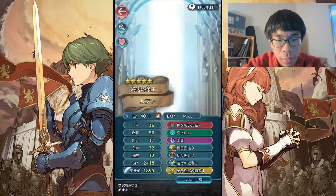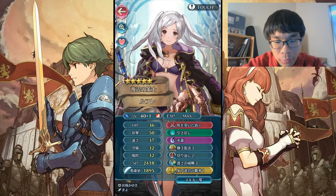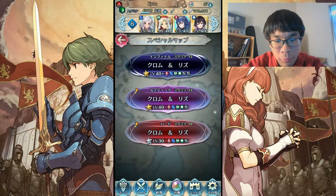And my Summer Robin, who has Fury, Quick Riposte, and Speed - none of that really matters. She's just gonna be there to soak up some hits and reposition. So let's get started.